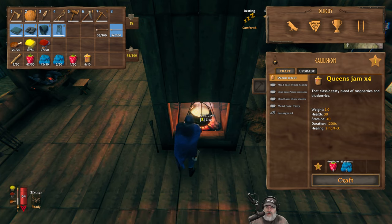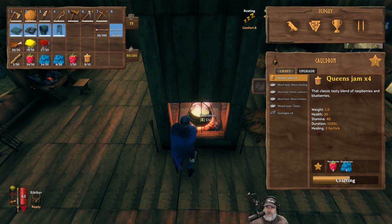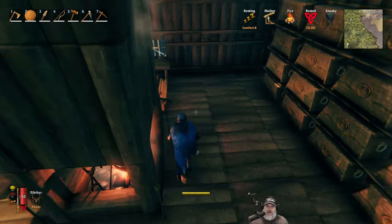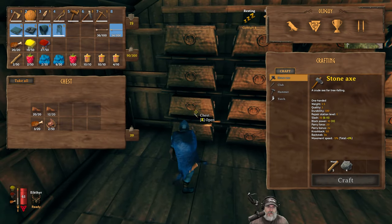We get four per batch. This is pretty good food — it has a 1200 second duration, gives us 30 health, 40 stamina, and 2 hit points per tick. We made 24 jars of jam. Very nice, I love it.